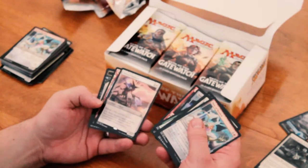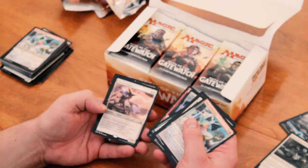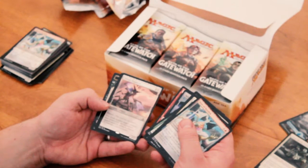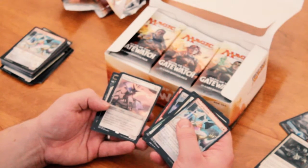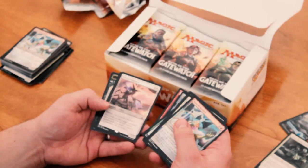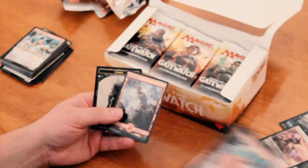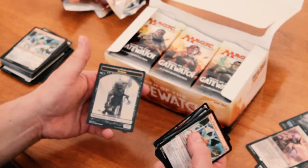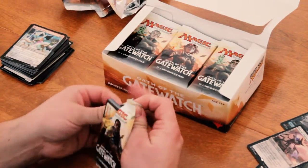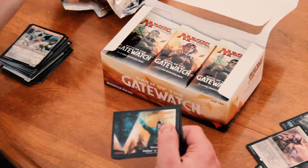Next we have an Eldrazi Displacer. 3/3 with Devoid. Pay two generic and one colorless: exile another target creature, then return it to the battlefield tapped under its owner's control. Cool. Zombie there. I want to get one of the new Wastes in my hands. I want to see what those look like.